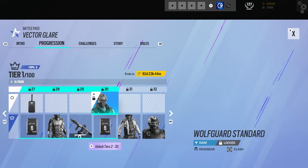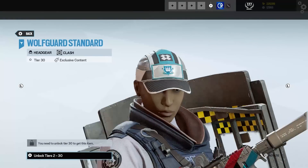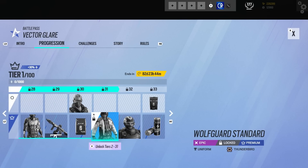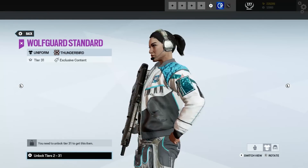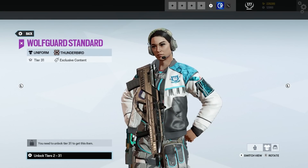Then we have Clash, who is also part of Wolfguard — quite a simple hat but it goes with the style for this battle pass. Then we got a uniform here for Thunderbird — that does look very nice on her. Yeah, that's cool.